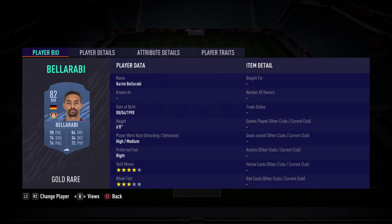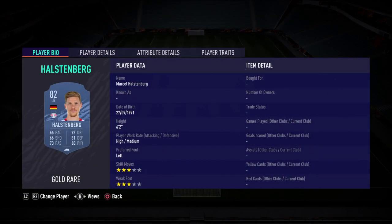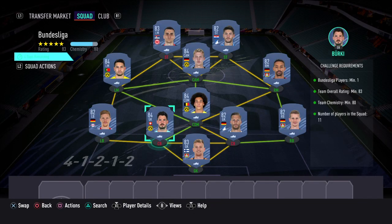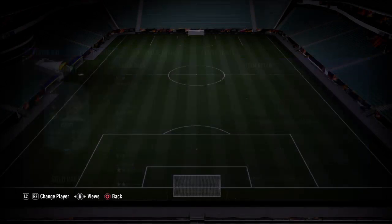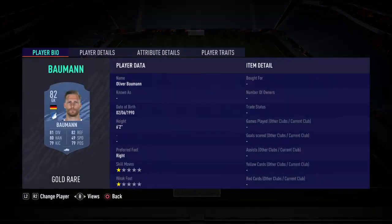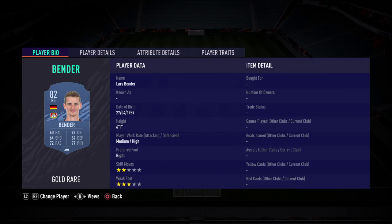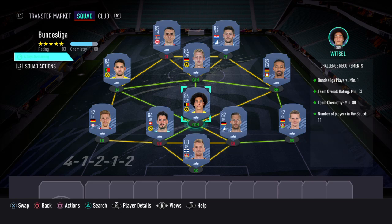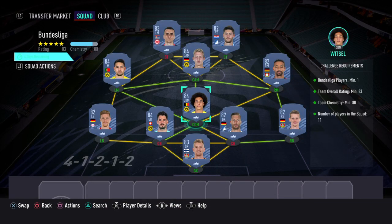At right mid it's Balerabe. At the CDM position I've got Witzel. At left back there's Hastelberg. At center back I've used a goalkeeper - Berkey on this occasion, he's actually really good for a lot of SBC solutions. At the other center back I've used another goalkeeper, Bauman gold rare. At right back I've got Bender gold rare, and that's Lars Bender. In goal I've used Haridaki.